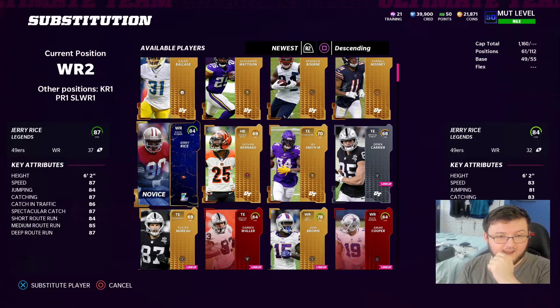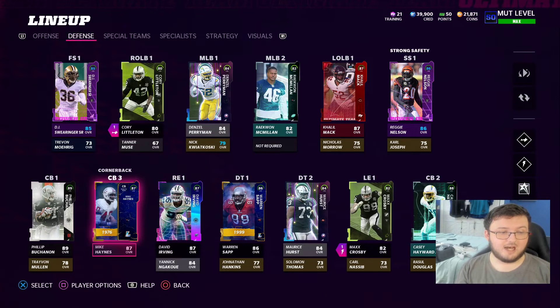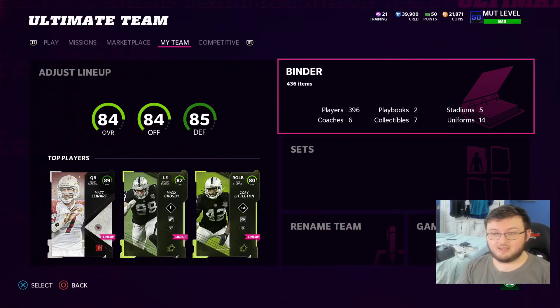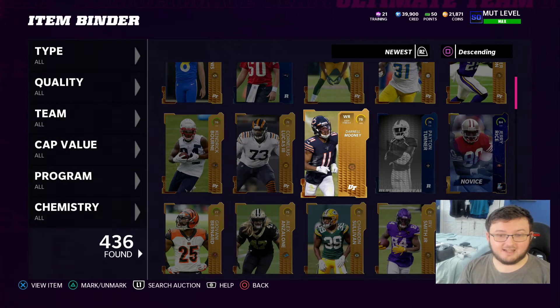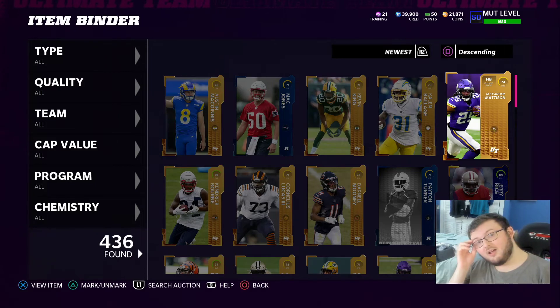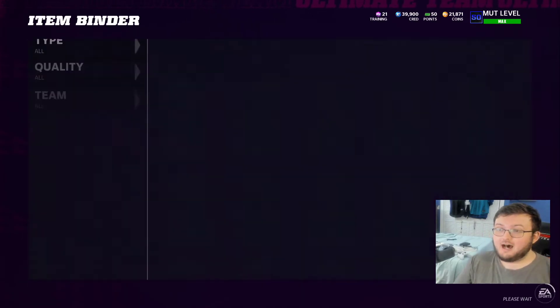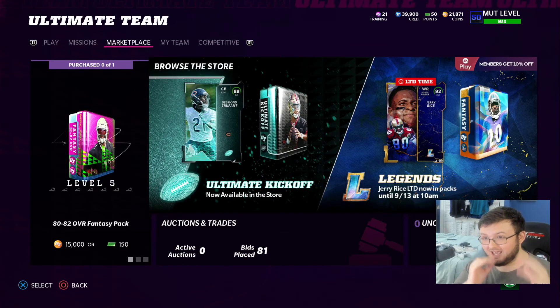Oh, did I already have that card? If I actually pulled 84 Jerry Rice, I will actually scream my lungs out. You got to be kidding me. I didn't pull either limited time card. If I actually pulled 84 Jerry Rice, I will actually get mad at EA — I will never play this game again. I did actually pull 84 Jerry Rice. That is such a troll. That is such a freaking troll. I got absolutely trolled. I opened up a Get A Gold Player Pack and actually pulled the limited time card as an 84 overall.